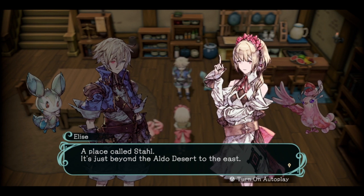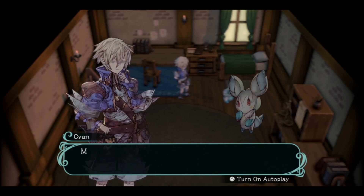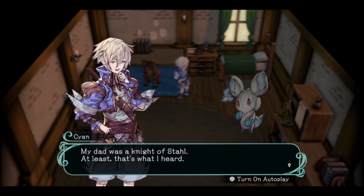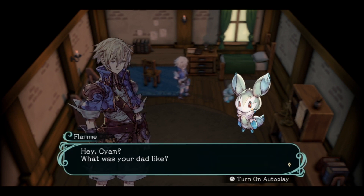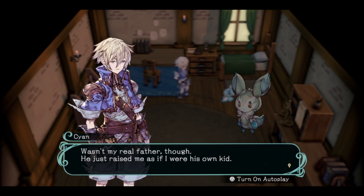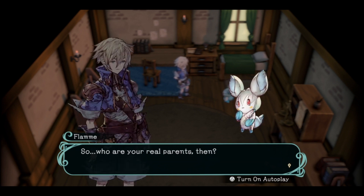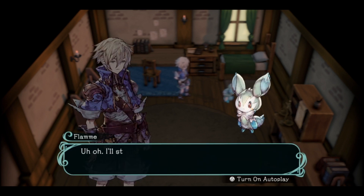The player notes 'Stall' is likely spelled the same as in Star Ocean 5. Cyan reflects that Elise came out of nowhere and wonders if their parents would have known about the mark. Their father was a knight of Stall - though not Cyan's real father, just someone who raised them. Cyan's real parents reportedly died after they were born.